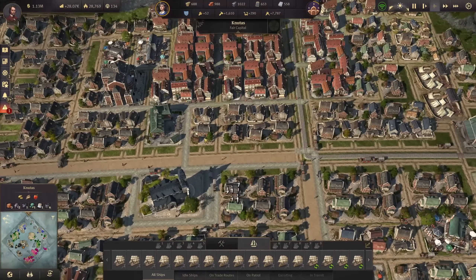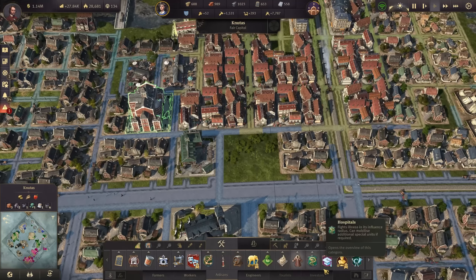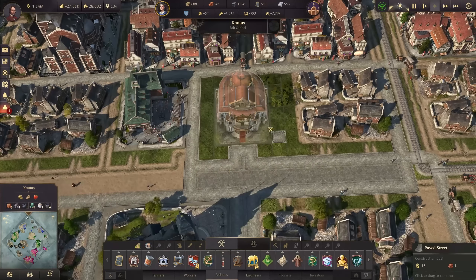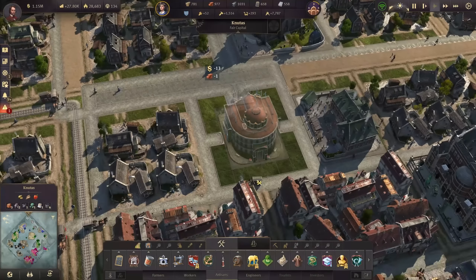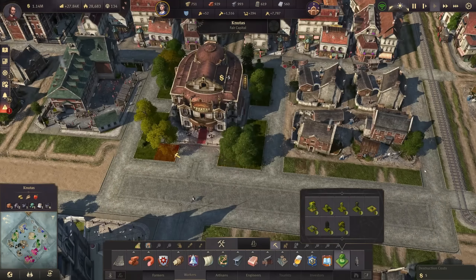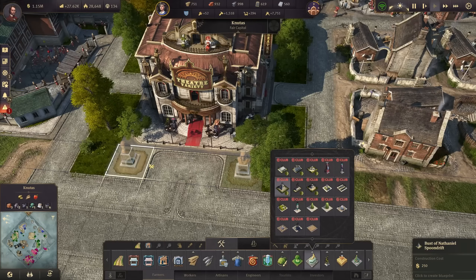I would like to push another theater into this area — it's a very good location. Let's get rid of the workers here and squeeze in a nice-looking theater into this tiny area. We'll add paved roads right away because we have so many bricks, with an entrance here and a back entrance too so this theater is fully used. Then just some trees for flavor, and in front we might add some statues — the spoon drift ones.